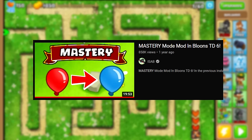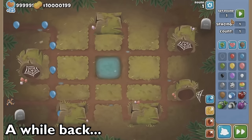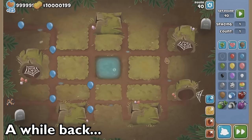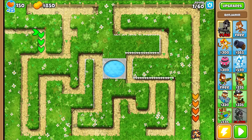A while back I made a video on the Mastery Mode mod, where all Bloons were increased by one rank. Round 1 is Blue Bloons, and if we send out round 40, it is a BFB. With the addition of the Random Tower series, I figured why not try to combine both into one and see how that goes.